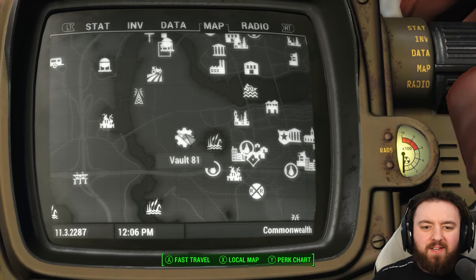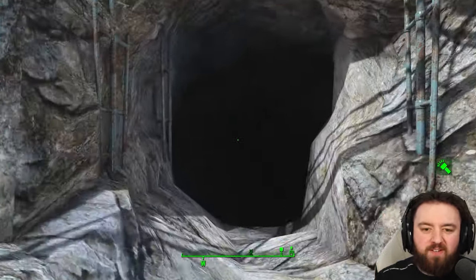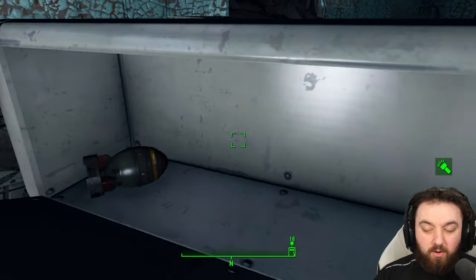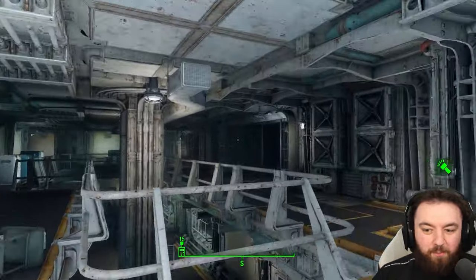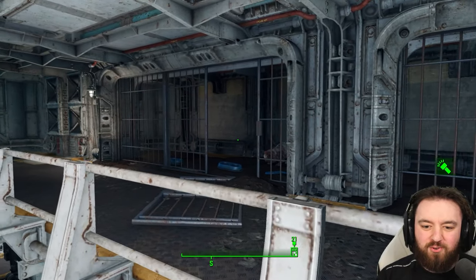Next up is Vault 81. You can find the mini nuke in the secret portion near the Broodmother's Den. Once in the secret portion, go right to the back to a toppled locker and pick up the mini nuke. Do be careful if any of them bite you though — as you know, you won't be able to get rid of that disease and it will permanently lower your health.